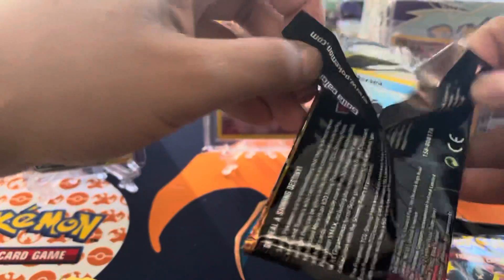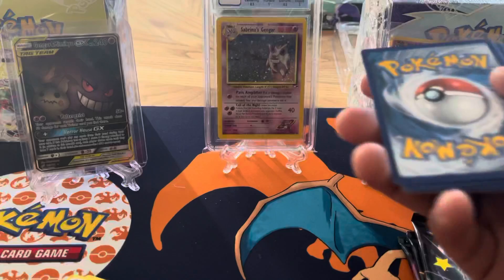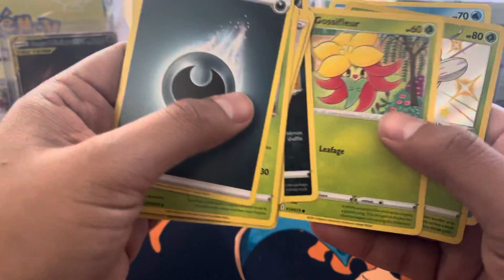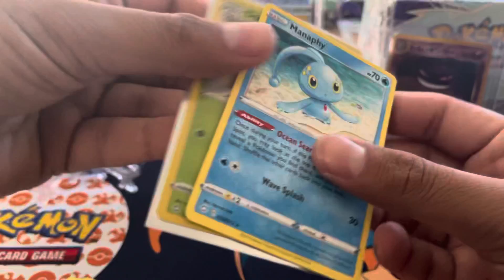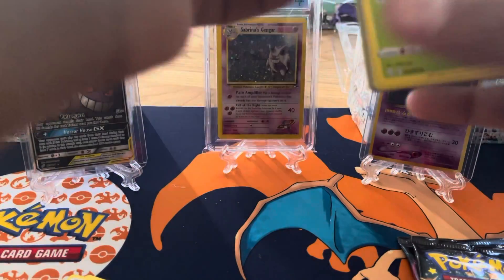These packs are so hard to open. Dark Energy, Rotom, Rusted Shield, Petco, Coffee — another baby shiny! Oh my goodness, baby shinies all day today. And a Menphi. I still haven't got that Charizard from Shining Fates — would be nice, but we'll see.